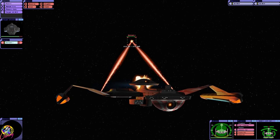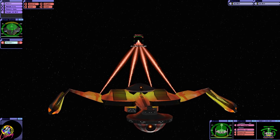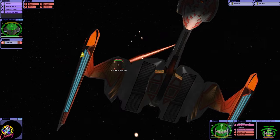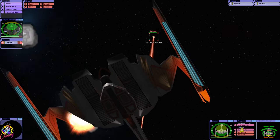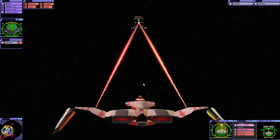We do have a Cloak as well. Look at that — four Phasers. I like the warp nacelles as well. We have Plasma Torpedoes, so I'm going to switch to those and see what they do.